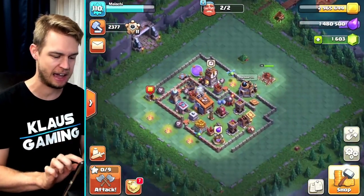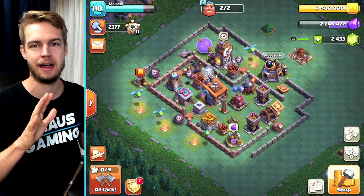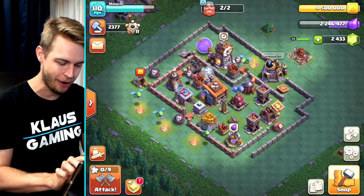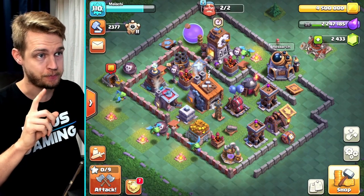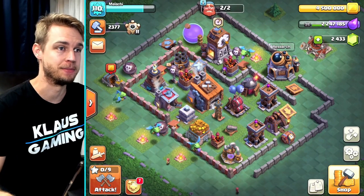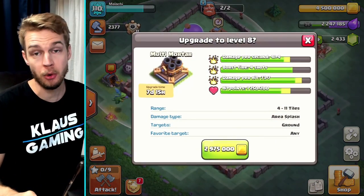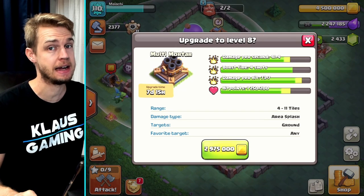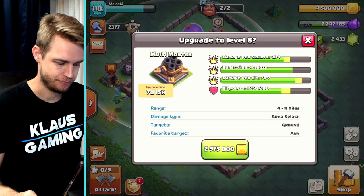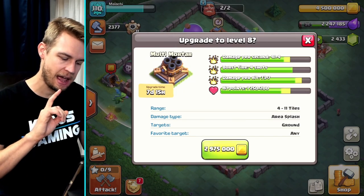Let's bounce into the progress base. It felt like an awkward intro to this video, but I don't care — today's an awkward day for me. So let's go in and first things first, I need to upgrade something important, and that is the multi-mortar. Now the multi-mortar is a seven-day, 15-hour upgrade. That's a long time, but good thing I've got lots of books and things.